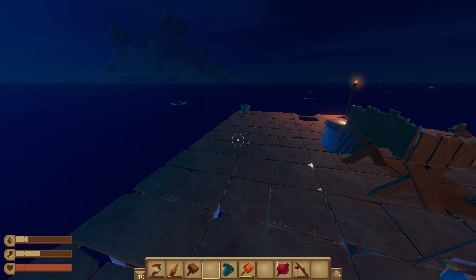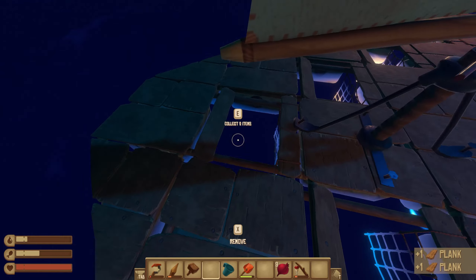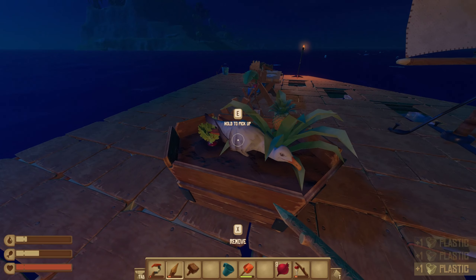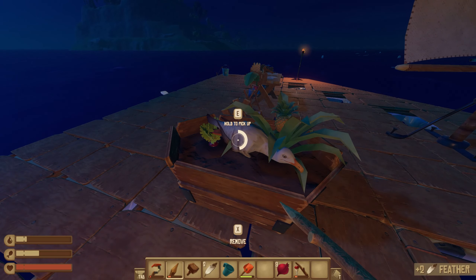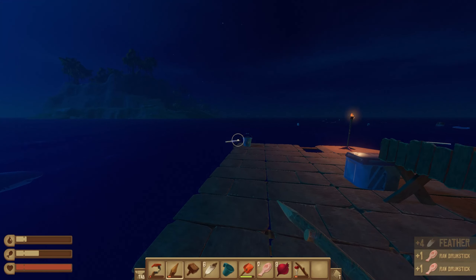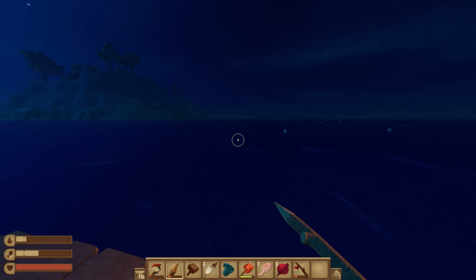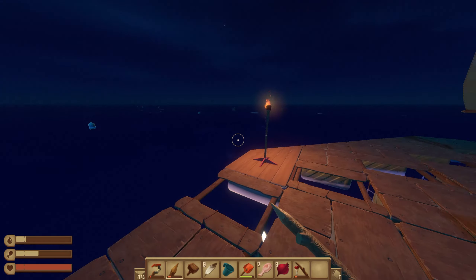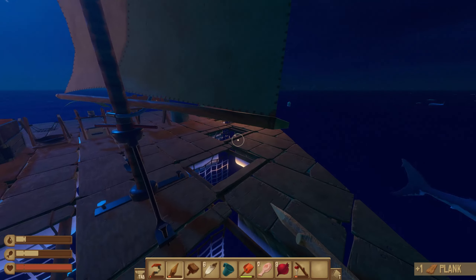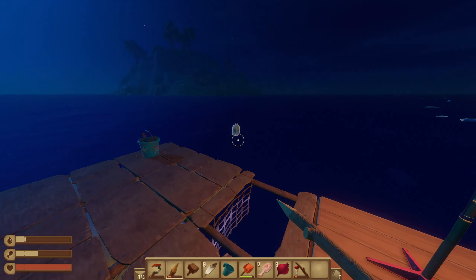We have to be careful when we get on this island - there are enemies other than sharks. There we go, just got the seagull, that's going to be some bird meat for us. Now I believe this is a bigger island. Personally I prefer the small ones when it comes to gathering resources, it's just easier, but it is what it is.